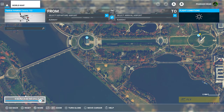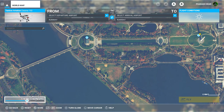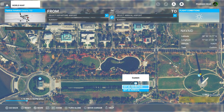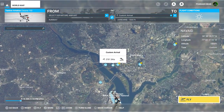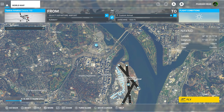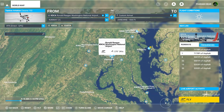I'm gonna go ahead and change the time of day because I want it to look nice. Either way, I might as well set our destination up right now — set as arrival — and then look for a local airport. We'll fly right out of Ronald Reagan Washington National Airport, which is actually in Virginia. Runway one at KDCA seems like a great departure point.